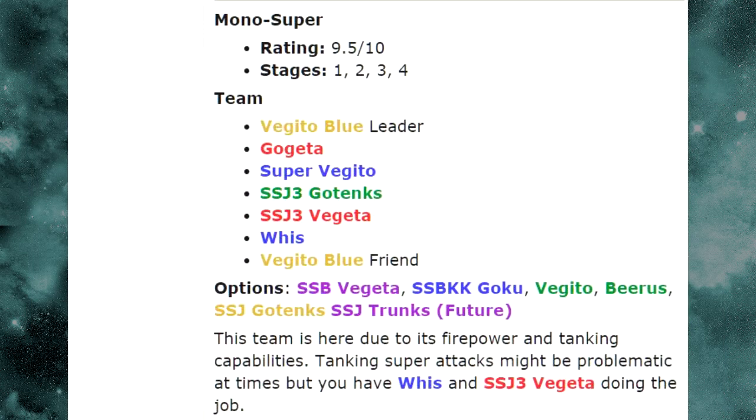For the Mono Super Team, we have the Vegito Blue leader, Gogeta — especially if you have him at 100% dupe path unlocked, he hits so hard — and Super Vegito, who is definitely someone you need on this team. Without Super Vegito I think this event is going to be a lot harder since he takes almost no damage. The post recommends Super Saiyan 3 Gotenks, but I argue you should use the physical Super Saiyan Gotenks, because you want Super Vegito and the Vegito Blues getting off their counters, and for that you need the enemy sealed.